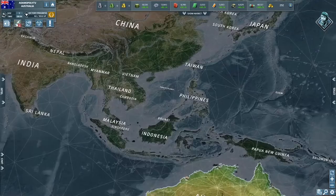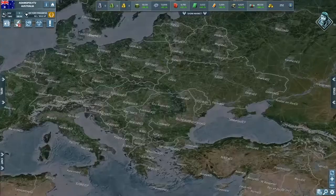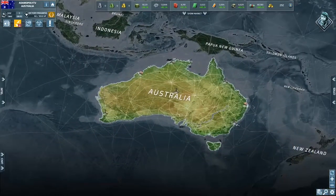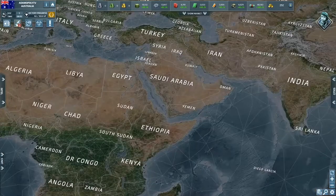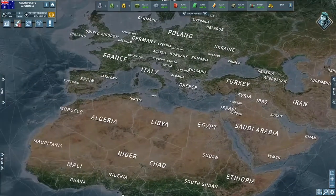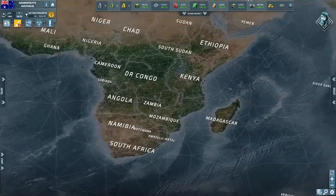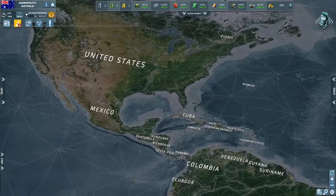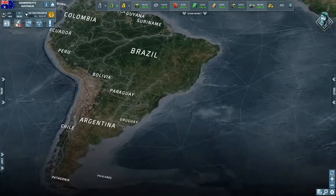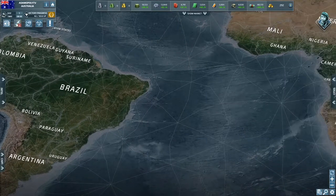Hello everybody, Adam Opley here. Today I'm going to show you the best strategy for starting off. I picked Australia. The best countries to pick would be Australia, India, Iran, Turkey, Germany, France, Ethiopia, United States, Mexico, Canada, Brazil — basically any country with eight cities or more, since that increases your production.